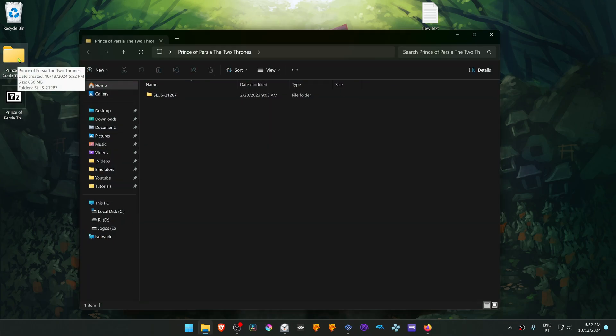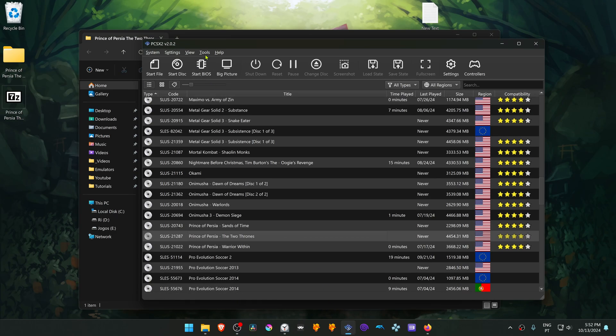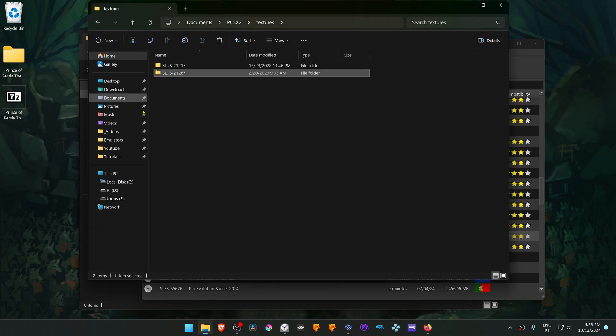Then go inside of this folder, copy or cut the folder with the game serial, then go to PCSX2, go to Tools, open Data Directory, then go inside of the textures folder and place the folder that we copied in there.